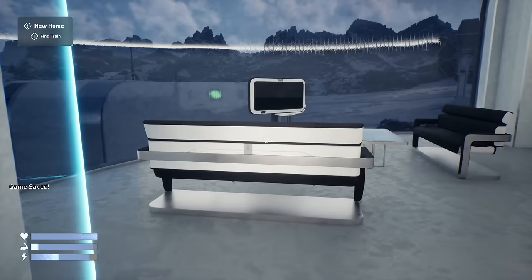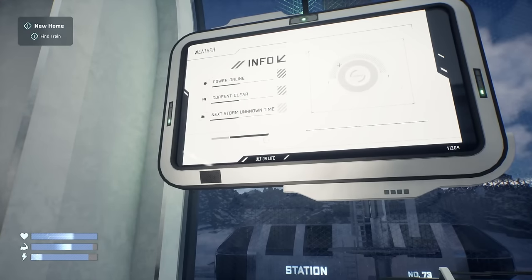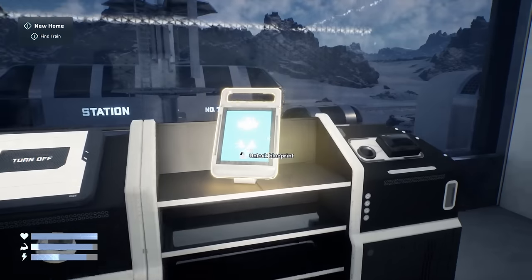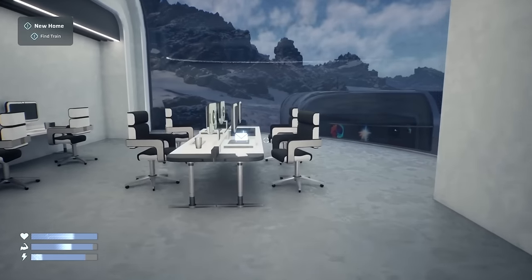Reduce station power by 100. So that's something I've got to keep in mind. How much power do we have left? Power online. Current clear. Next storm unknown. So what do we have? Unlock a blueprint. I guess I'm going to go look around and find some stuff.